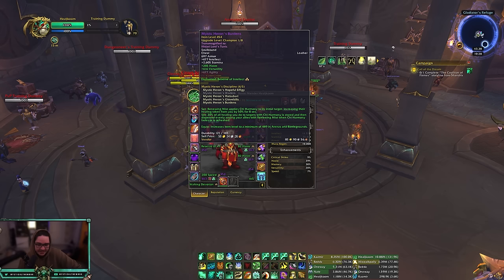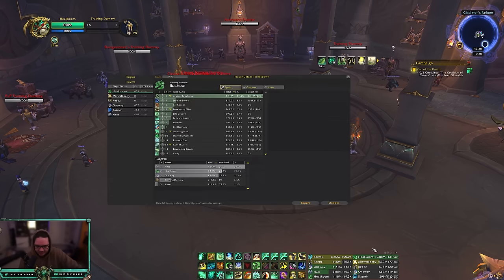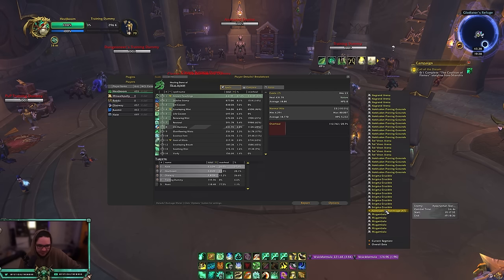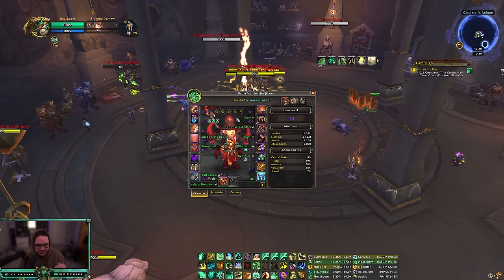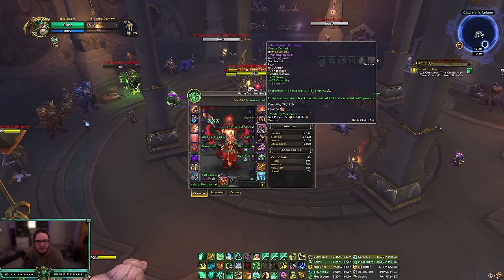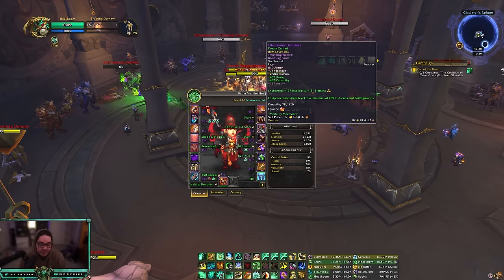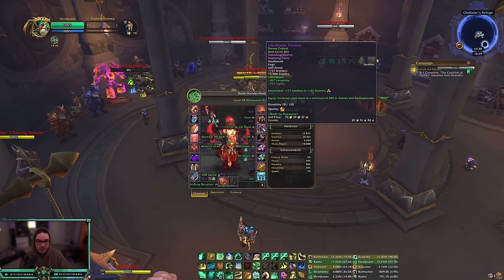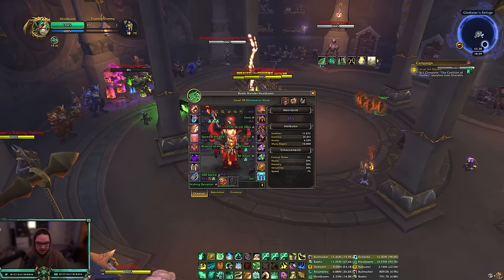For tier set, the four-piece is decent for Fistweaving — it does about two to four percent of my healing. If you use the four-piece, that's Helm, Shoulders, Chest, Gloves, and Legs. Make the remaining slots Haste/Verse crafted gear. I'll show my full gear breakdown so you can see exactly what I run, since I've been playing at 2500+ MMR in Shuffle, twos, and threes as a Fistweaver with this setup.